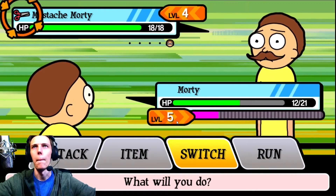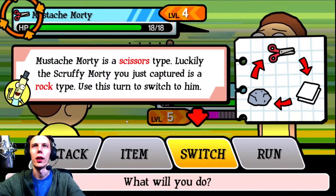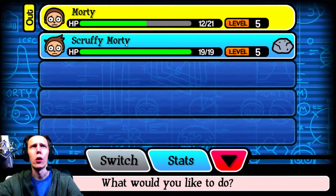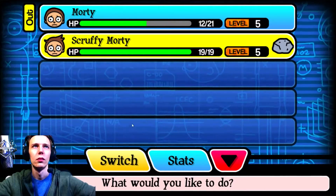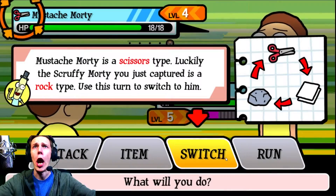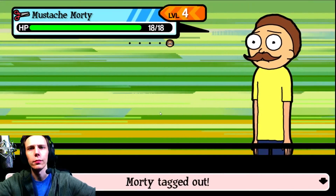You're not getting past me, Mustache Morty! Why does he got scissors? He's a scissors type. So there's different types of Mortys - there's rock, paper, scissors. We need to switch to Wash Morty. We're the wrong type apparently. Our Morty is just Morty. We have the Morty - you being dumb? Switch! Here we go.